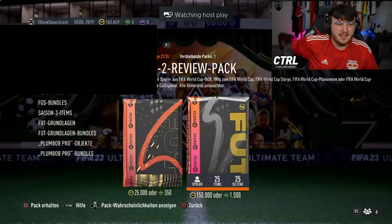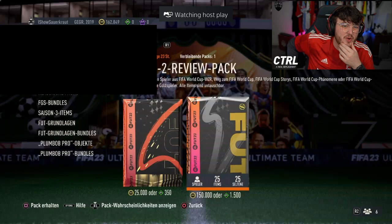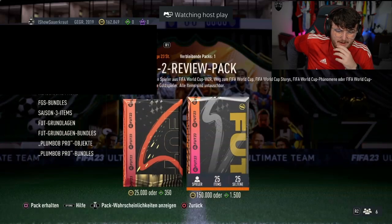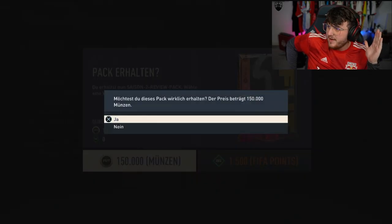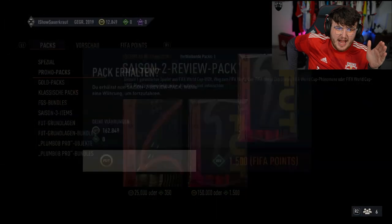Rob's got the pack next. He's got 162,849 coins. It's almost all of his coins here. This right here is the be-all, end-all for the account. Come on EA, sort Rob out, please.